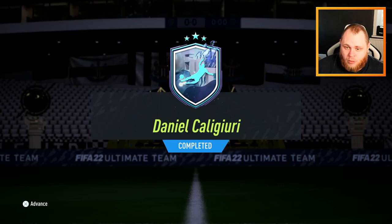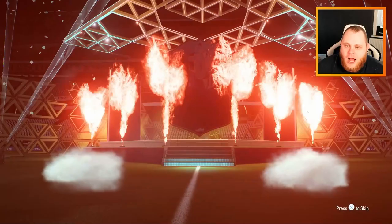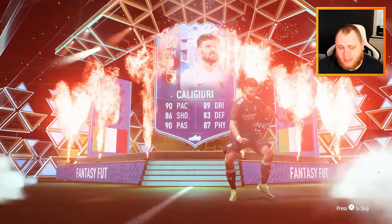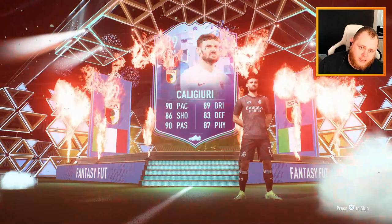Tonight I was actually going to do Camavinga and then move into Van der Beek, but with a brand new card we do first impressions and an instant reaction plus live gameplay. Camavinga, Van der Beek, Eriksson - Eriksson was actually really good - and Ruslan as well, they will all still be coming to the channel. But today it's Kalajuri time.